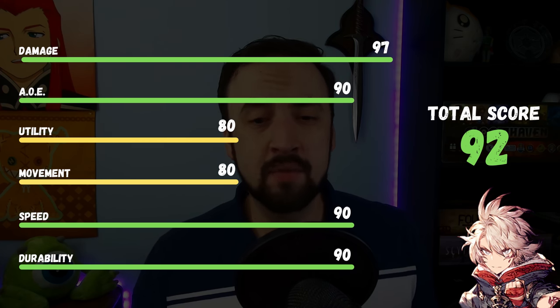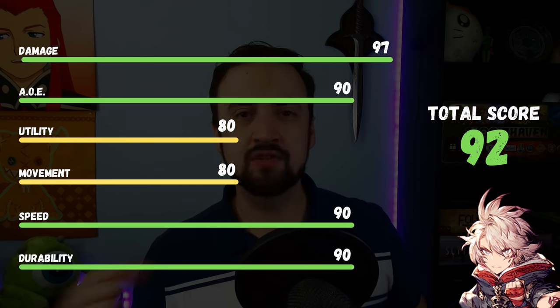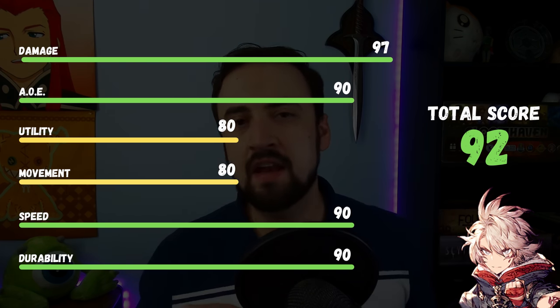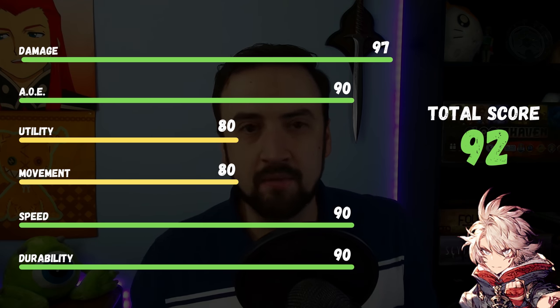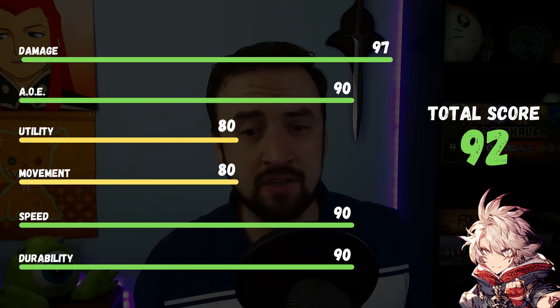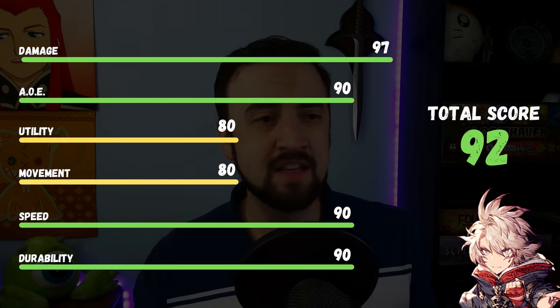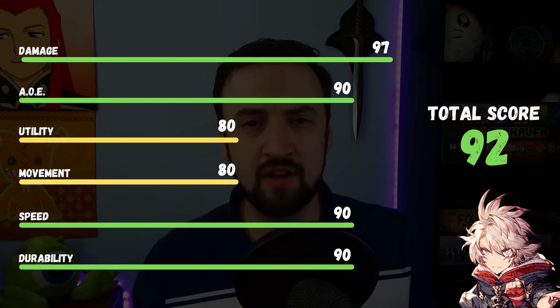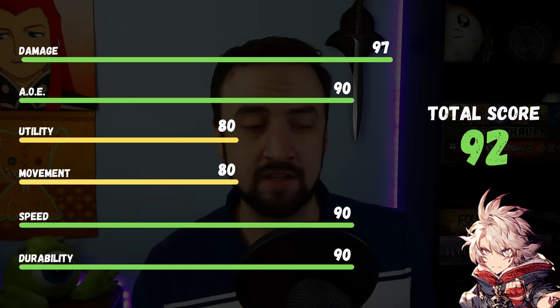AOE ability: 90 — same as I gave Elsie. He hits in those cross-shaped AOEs, and you love that his 100% hit attack hits in that pattern. Something I didn't really mention: you can run this dude into evade teams, especially since most evade teams do mostly physical damage. Just have him go out there and slap them down. He kills evade units with his attacks.